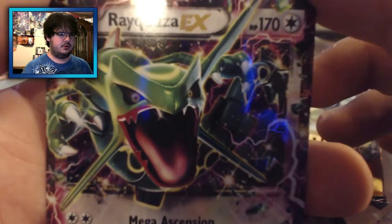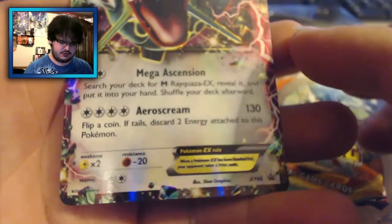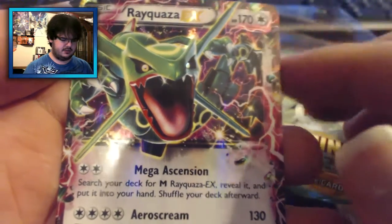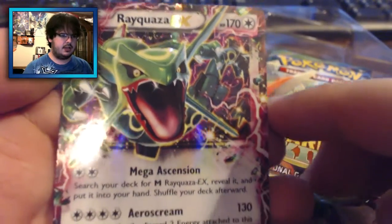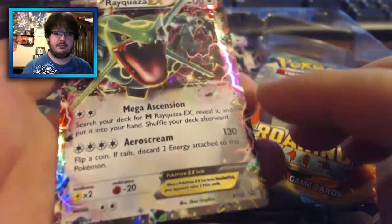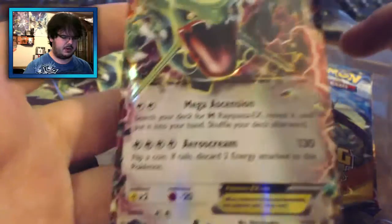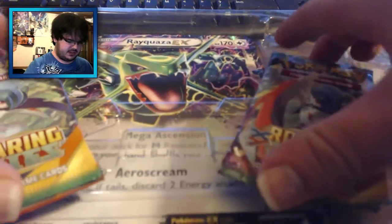This is all that is important — the Rayquaza EX. The Mega Ascension Arrow Scream. I believe this is the better of the two Rayquaza EX cards, because this is the colorless variant. There's also a dragon type variant, and I believe the dragon type variant is the lesser of the two. I might be wrong about that — I'm not big into the TCG scene.